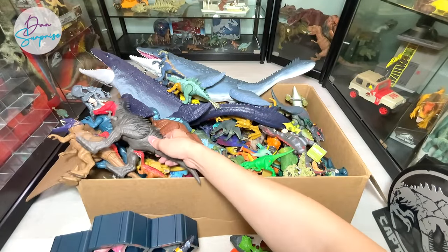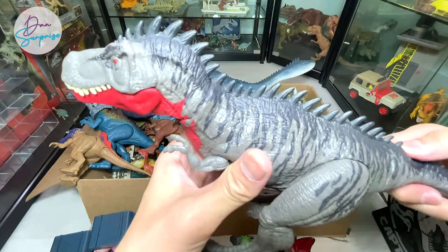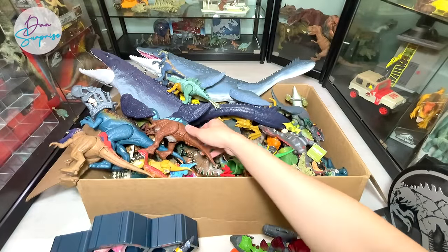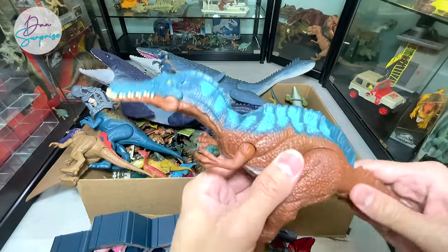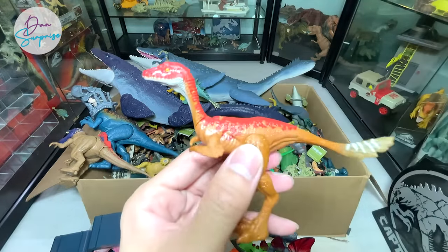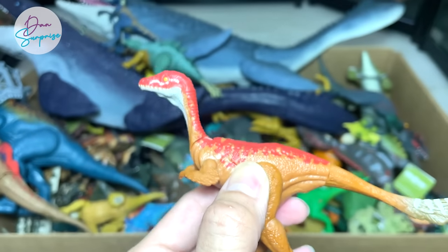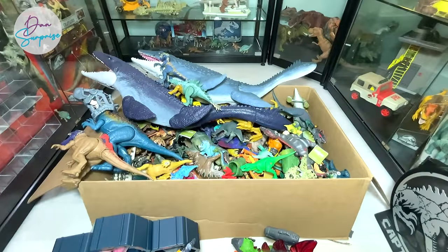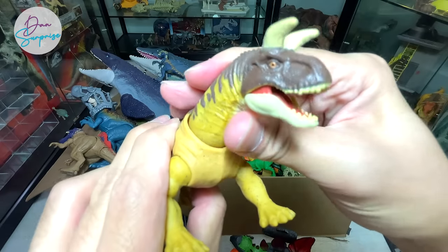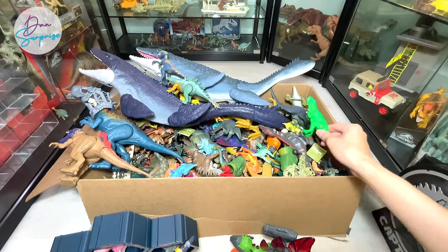Turbosaurus - hopefully we can get a repaint of this as well. It's a dinosaur closely related to a T-Rex imitator. Have you guys seen this? This is the latest Mononykus - we do have the older one but didn't bring it. And this is Stegosaurus - also one of the latest releases.